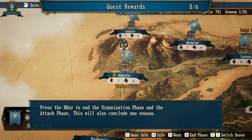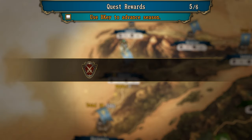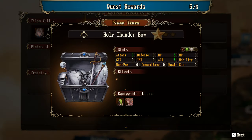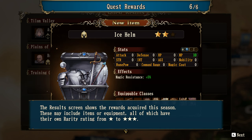Press B to end the organization phase and start the attack phase — this will take one season. Now the season is up. We found a Holy Thunderbow, two star. Brendan found an ice helm. The results screen shows the rewards acquired this season, which may include items or equipment, all with their own rarity rating from one star to three star.